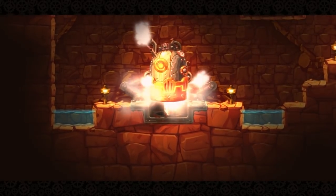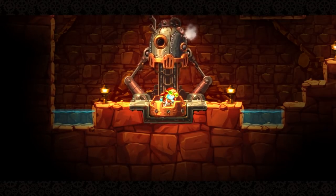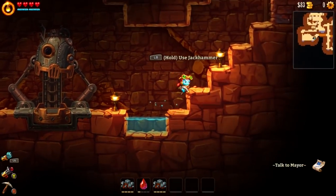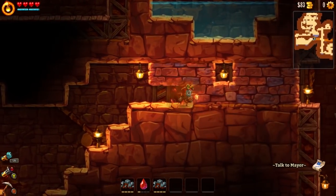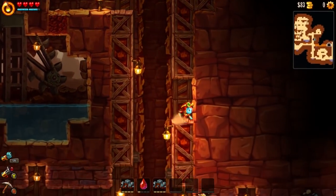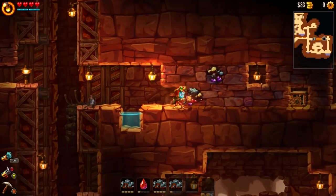These steam eater muncher things are what give you new skills. I just upgraded to a new ability — got the jackhammer. I bet the jackhammer goes through bricks. It looks like that, much like everything else, uses water. All your tools are steam powered.